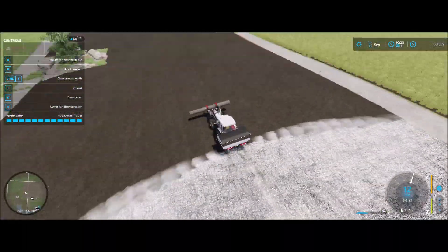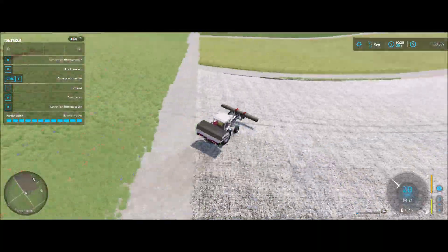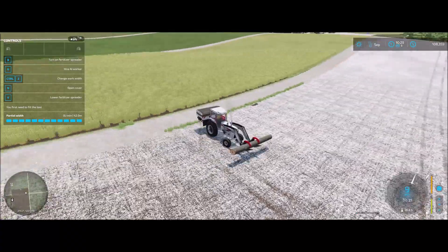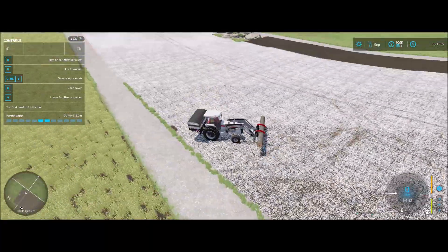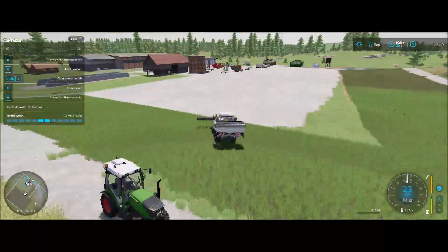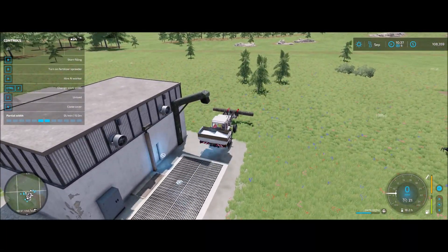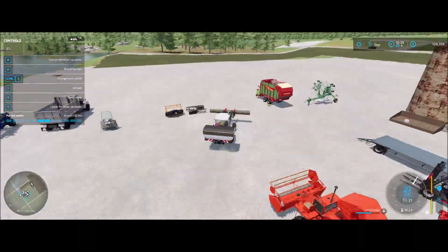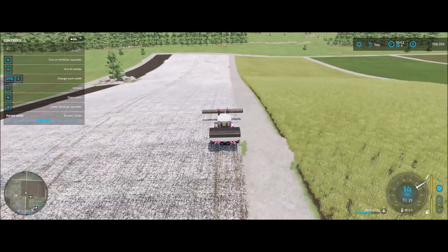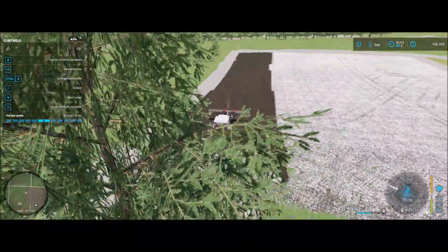Still have to use the log as a counterweight when I have the lime spreader on. I'm starting to take advantage of this spreader's ability to spread wider or narrower so I don't waste so much lime, because while lime is mostly free, it's not completely free.